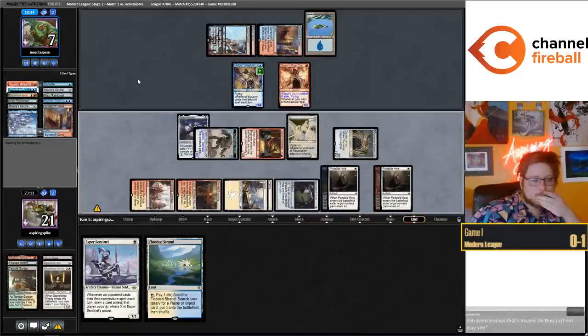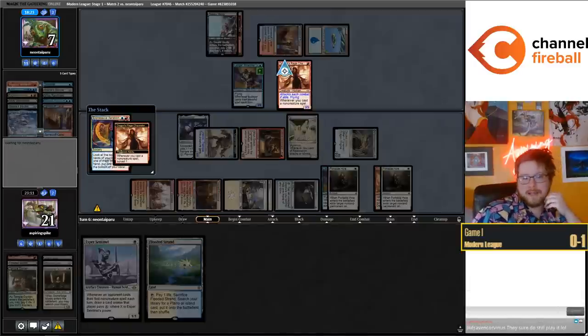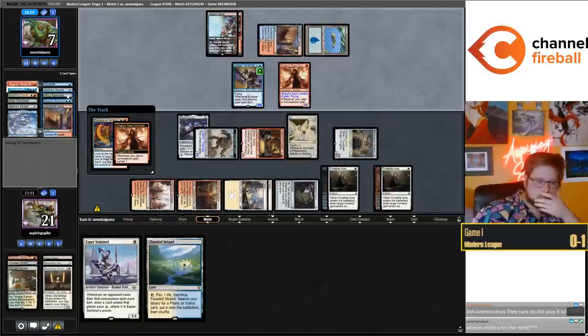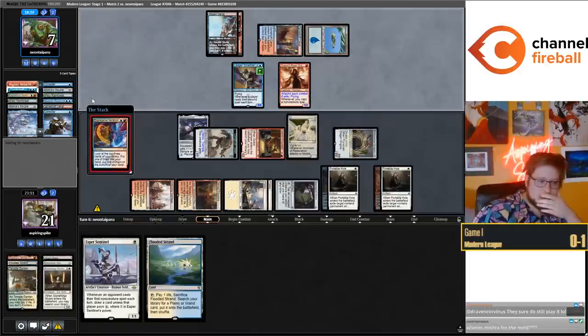We can sack our Dragon Engine to the Engineer and potentially draw three cards every other turn. We could sack it and unearth it the following turn, but then we lose the engine. I've melded the Dragon Engine once in Modern and that was enough times for me. I started playing in Return to Ravnica, so a little over 10 years.